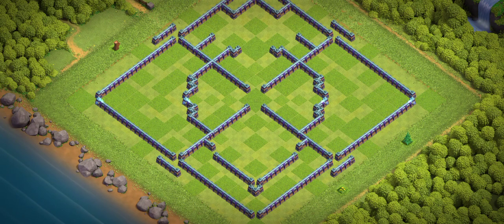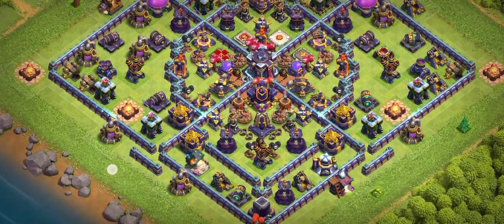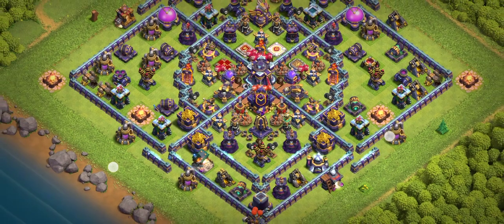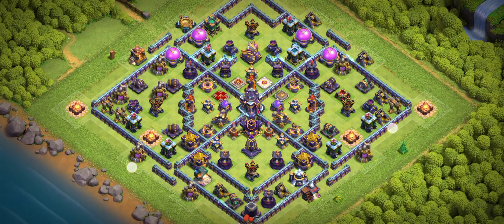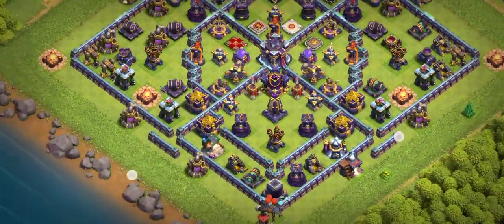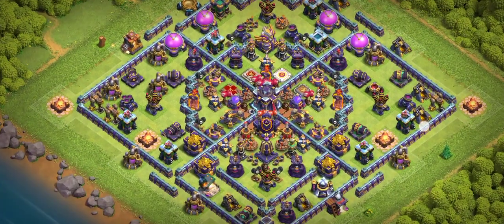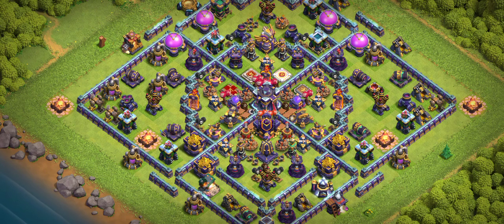Base number seven looks really easy but it's not — sometimes when you look at a base you think it's easy but it's not. This is another really good one-star base. In CWL it will look just like the design in front of you. I recommend ice golem with lava for this base. Make sure you subscribe to my YouTube channel and let me know in the comments if you like these bases. Check the info button because I have a lot of really good custom bases — I'm sure they will help you. Thanks for watching!